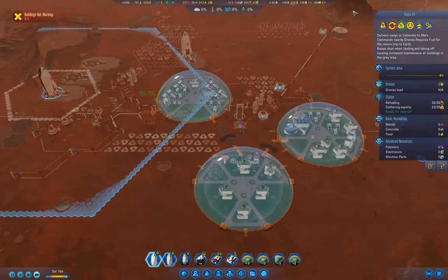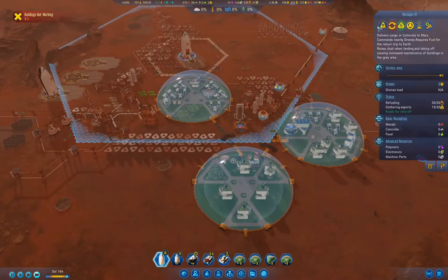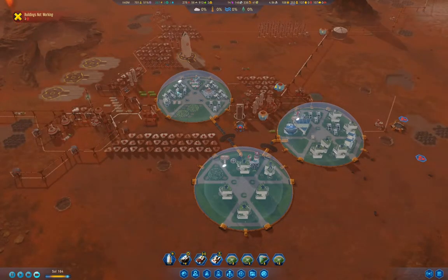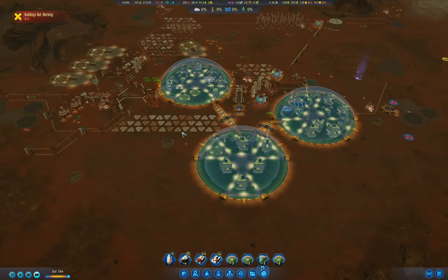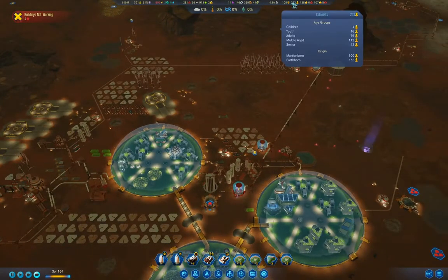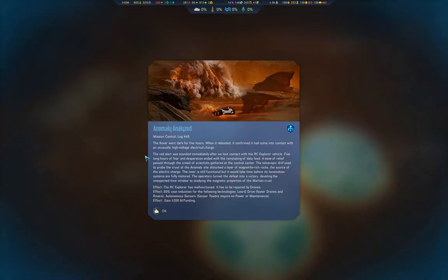We definitely have an issue here. These guys can go back to Earth because we definitely need more colonists, if there are any to bring. We got 42 seniors, so that's rather a lot. We got an anomaly — explorer malfunctioned.